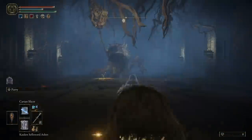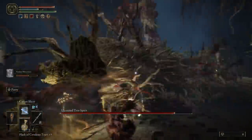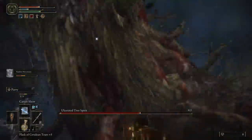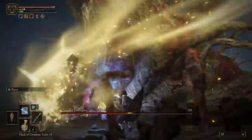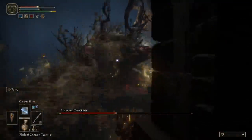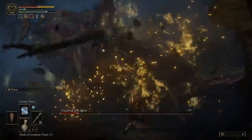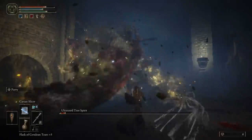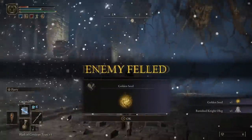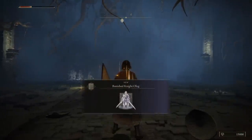The fog wall at the bottom leads to a ridiculous and powerful boss: the Ulcerated Tree Spirit — essentially a wooden flesh tree slug in a cramped room, and it is massive. You will need to pull out all the tricks to beat it, and you'll likely need to come back stronger. When you eventually lay it low, you'll be rewarded with a Golden Seed and one of the best summons in the entire game.